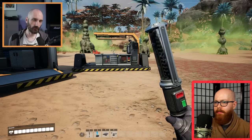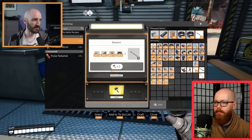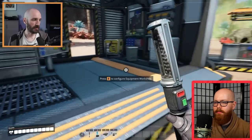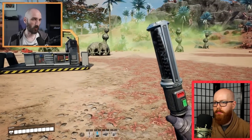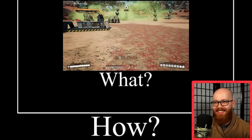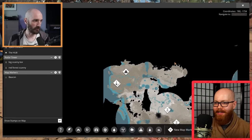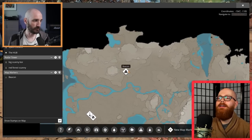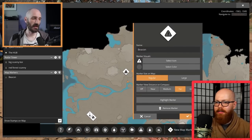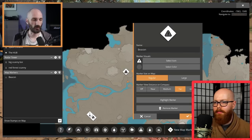The beacons will still be an equippable in the game — you'll still be able to run up to the workbench and craft one if you want to. But the main thing is that once you place a beacon, it's just going to disappear — it's gone — and show up on the map as the new marker. So essentially in Update 6, all the beacons that exist in the world and any beacons you place will be converted to this new marker system.